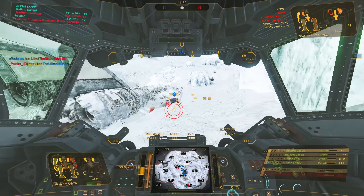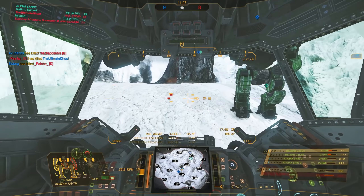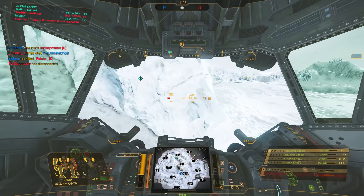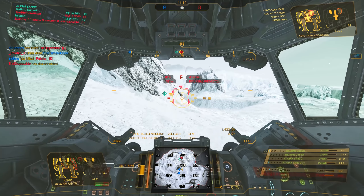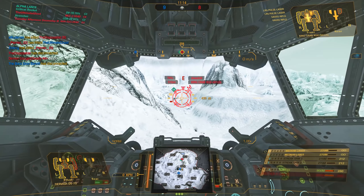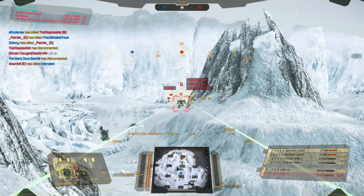Alternatively, this thing could also work as an LRM spammer. LRM 5s could be quite effective on this, or multiple LRM 10s — outside of the bay door issue, which you can force open if you want to keep up the rate of fire. It's got a lot of opportunity to just be one of those really nasty little spammers that just wear you down.